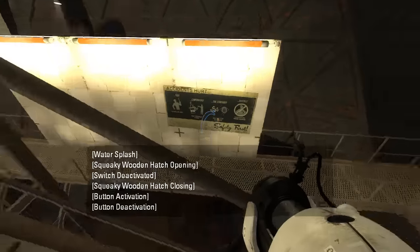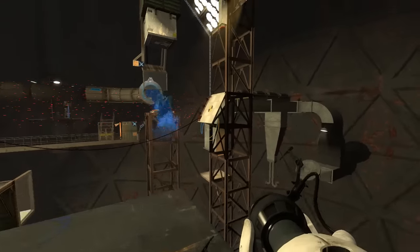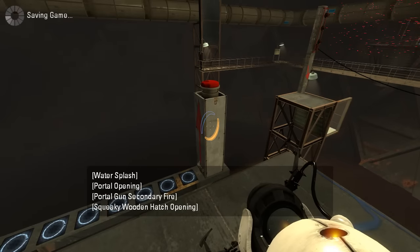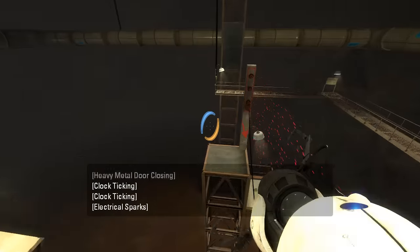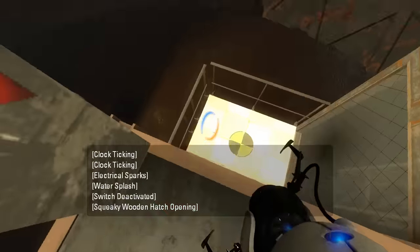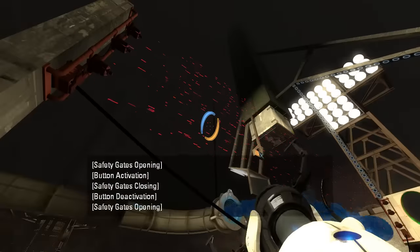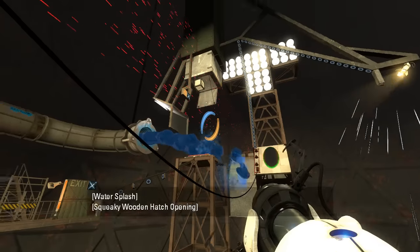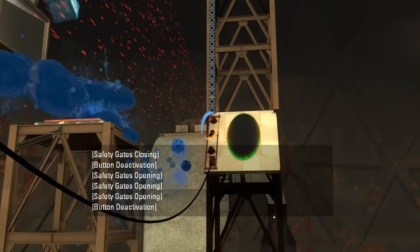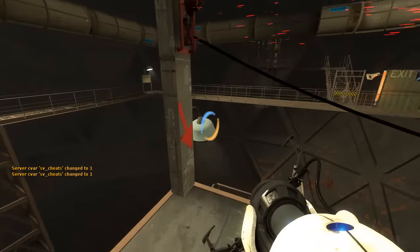Alright. So we put a portal there, right? And we do this. Yeah, that's definitely a scripted push. I was confused — for some reason I thought this paint fizzler was horizontal, but it's actually vertical. That confused me. Also, is that end on a slant? That end is on a slant. That is weird.